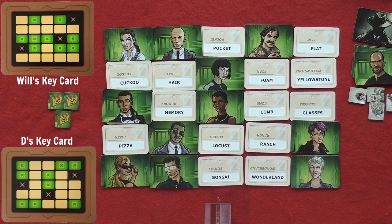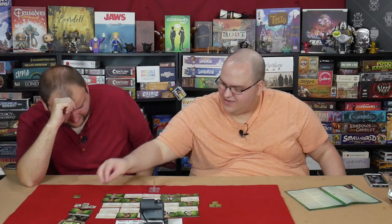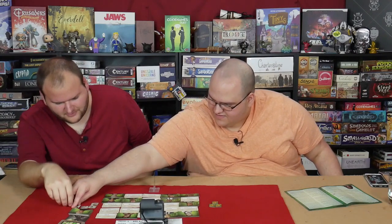My clue is: Dressing, one. Ranch. That's an assassin, I'm sorry. No, you got it — it wasn't an assassin. You nailed it! Are you passing? Yes. Take it. I'm with a snowman.